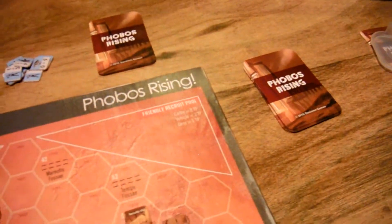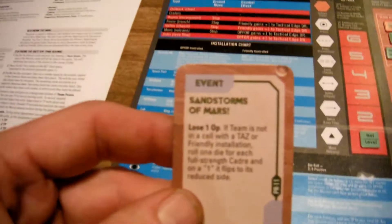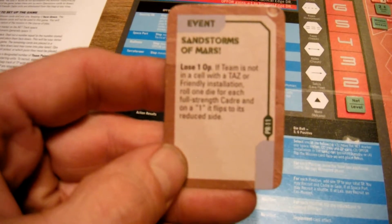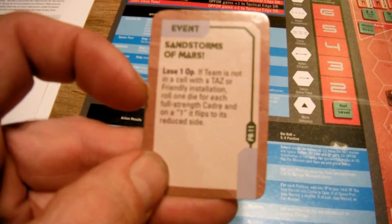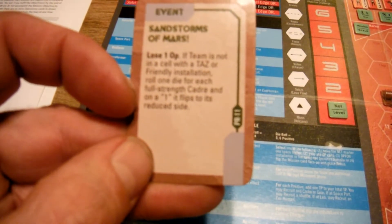Next we pick a card and implement the instructions. We'll pick a card — it says 'Sandstorms of Mars: lose one op if team is not in a cell with a TAZ or friendly installation. Roll one die for each full-strength cadre and on a one, flip it to its reduced side.'